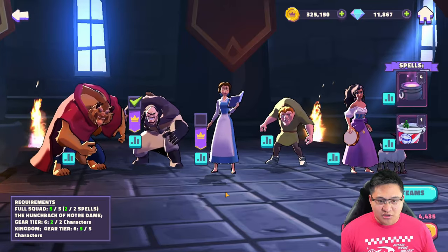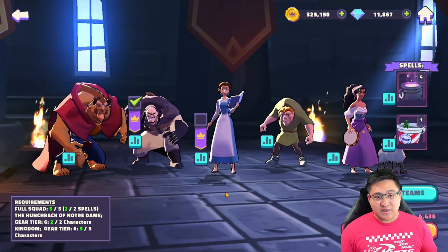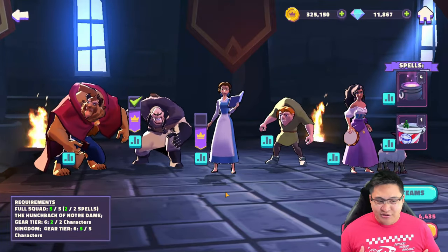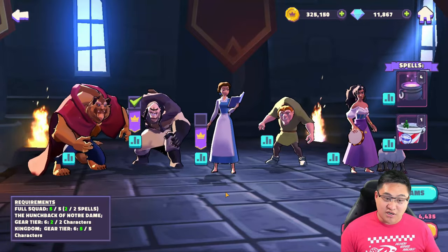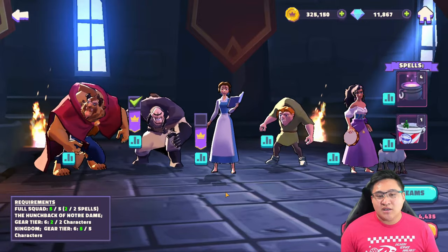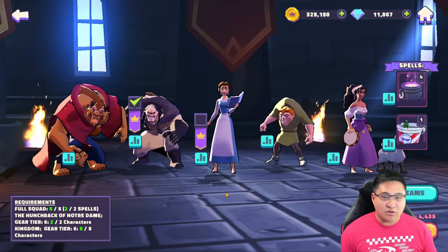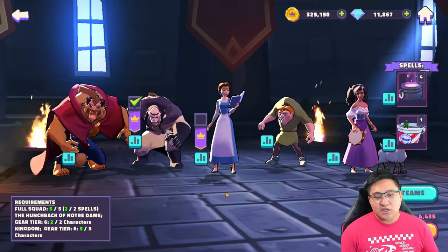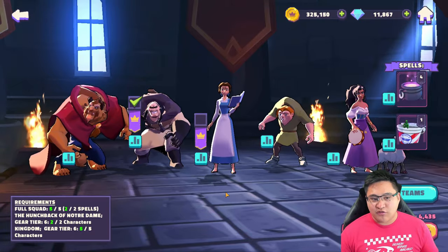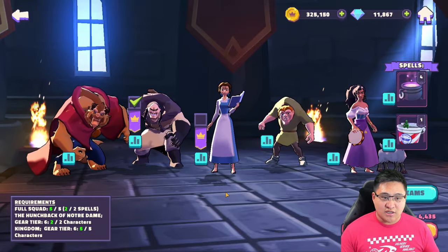Then you have Beast, Shan Yu, and Belle. Shan Yu is the lead I'd definitely go for because of his speed boost — he's been really useful since the beginning of DSA. Beast and Belle work together through taunting: Belle can activate it with her first special and Beast can do it with his special. When used in tandem, he'll do AoEs and taunt at the same time. Be timely and plan out when you use those taunts and AoEs — it's going to be very key.